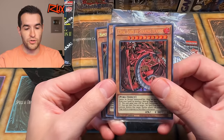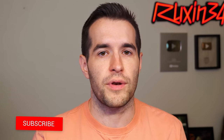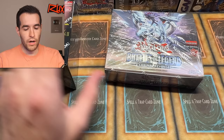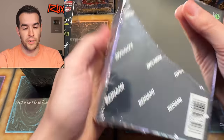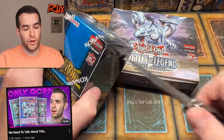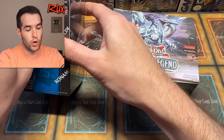Before we start, we have a giveaway - I'll be giving away three cards: Uriah, Raphael, and Haman, Lord of Striking Thunder. These are from the Mega 10 2021. Just like the video, be subscribed, turn on notifications, and let me know in the comments which will win: pre-sale Battles of Legend Terminal Revenge or Rarity Collection 2. We still have not pulled the big card out of Terminal Revenge yet - we've only opened a couple of packs. Tomorrow, Saturday, we'll be opening a ton of packs.